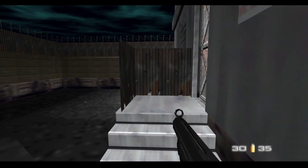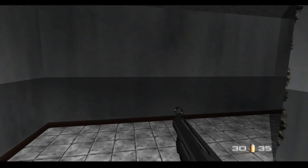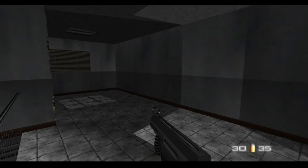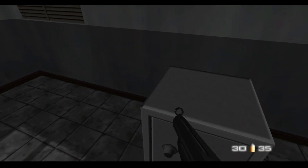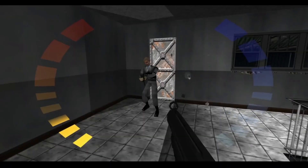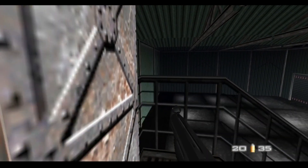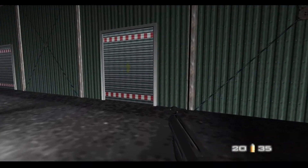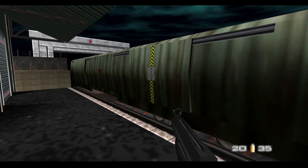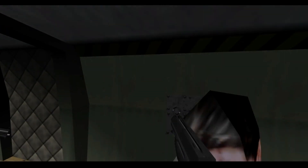Walk through here, up the steps, and circle around towards the safe. Sometimes the enemy spawns here, sometimes he spawns right near the end of the level — like he spawned right there for me. As you exit, the enemy I just killed can sometimes be spawned in there, so just make sure you eliminate him and press on.